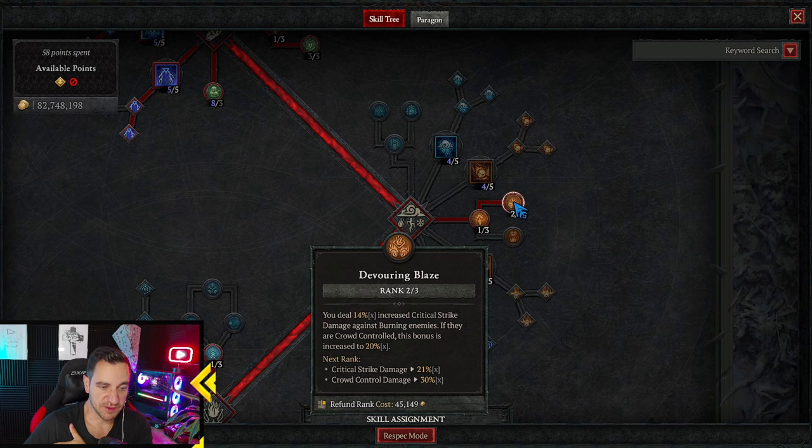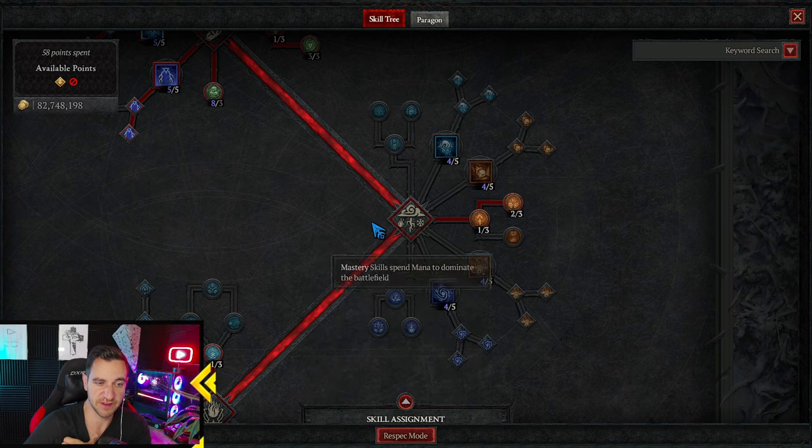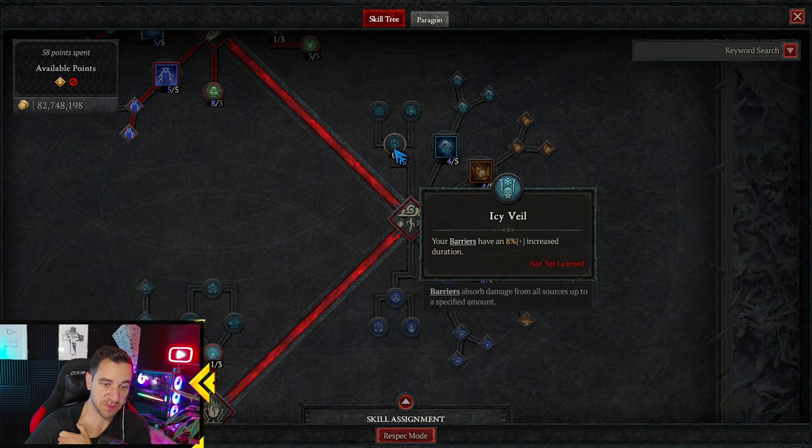Down here is a key thing. We want Devouring Blaze: 40% increased crit damage against burning enemies. That's actually a lot. And if they're crowd controlled, it's an additional 20%. We could go even higher, but I don't want to give up anything else — I already gave up Icy Vein, which is painful, because 25% increased barrier duration would be nice, but we can't.